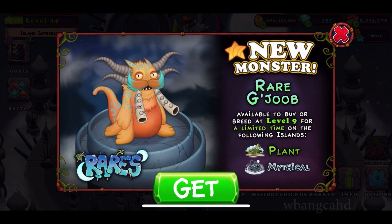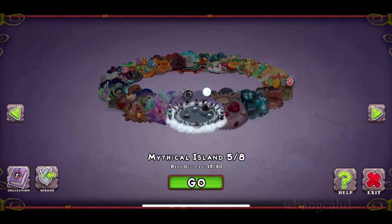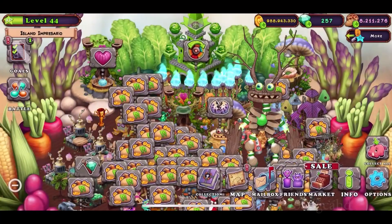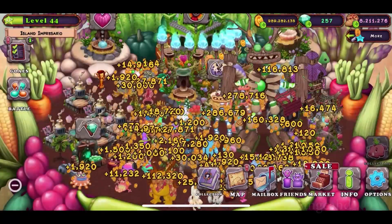Hey everybody, welcome back to another video on My Singing Monsters. We have new monsters in the game — this monster is now available. The secret to getting this monster is not to get it on the Mythical Island, but to get it on the Plant Island and then transfer it to the Mythical Island. If you try to breed it on the other island, it's a bad idea and a waste of money. So you want to breed it here.